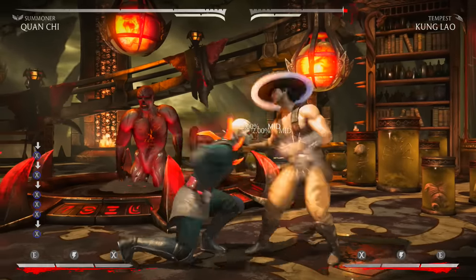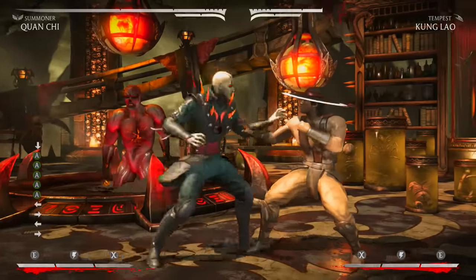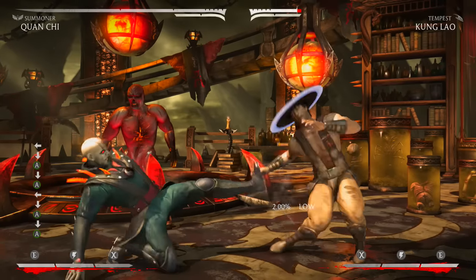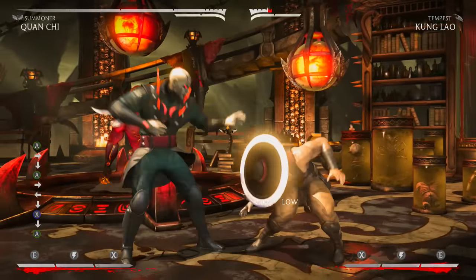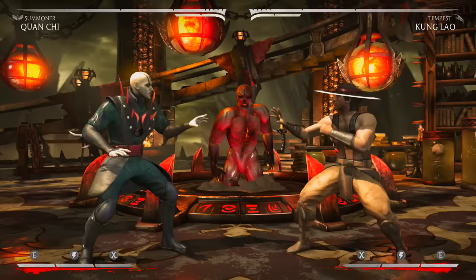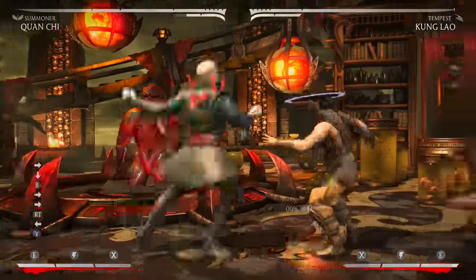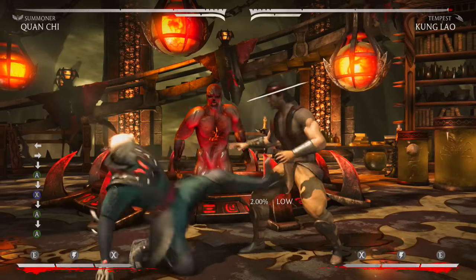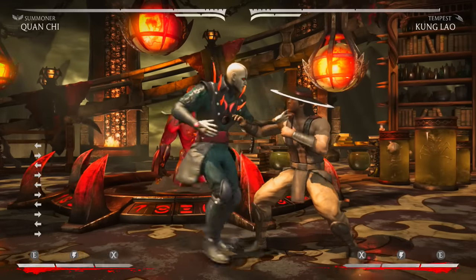Down three is actually very good because it leaves you plus eleven on hit, so you can start your offense after hitting someone with it. It's a low, it has good range, and it moves forward. Down four is a little deceptive as far as range goes — it has some pretty good range, and all down fours are roughly plus twenty on block. So down one and down three are definitely the top pokes.